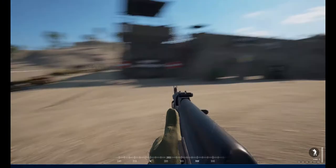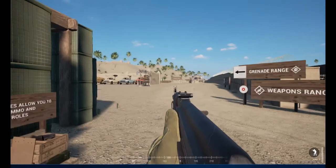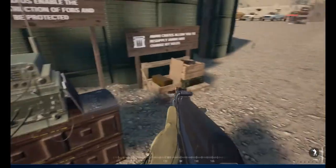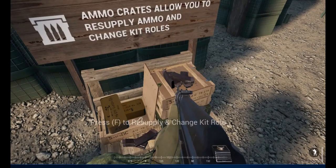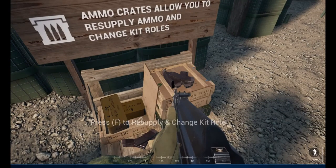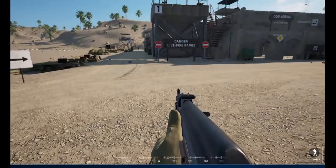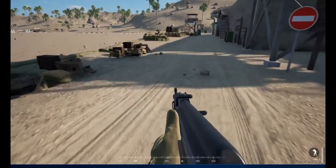Weapons range is to our right and the grenade range is over to the left just down there. At any time if you want to resupply, get close enough, hit F, and replenish your bullets. I won't go into the other command possibilities at the moment.